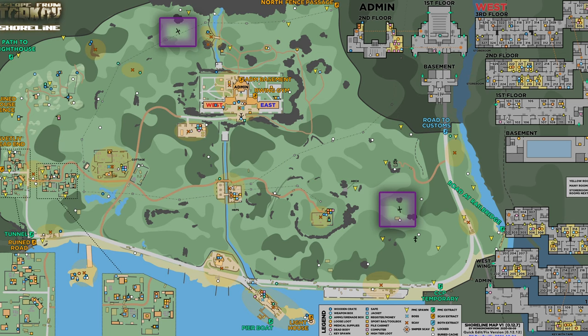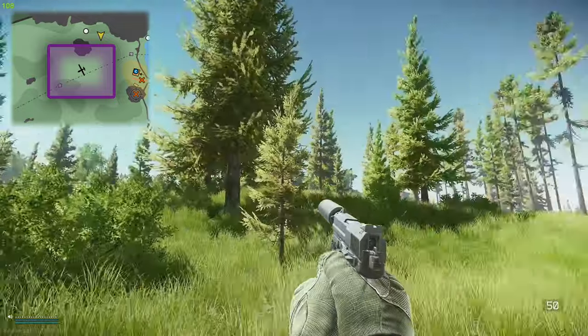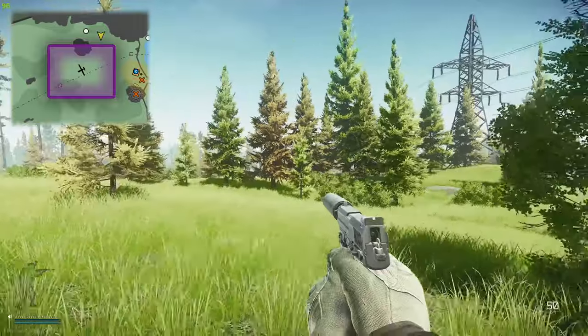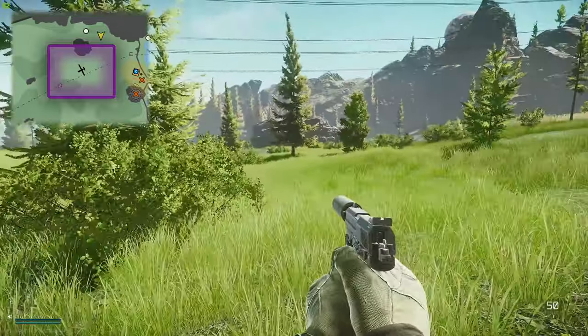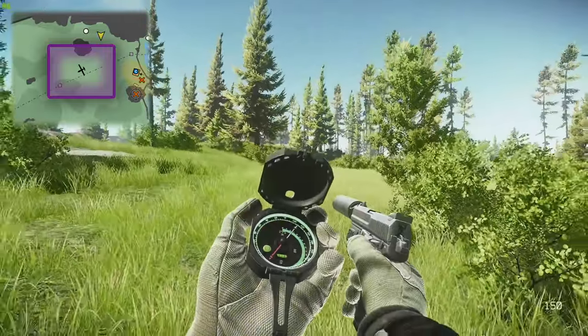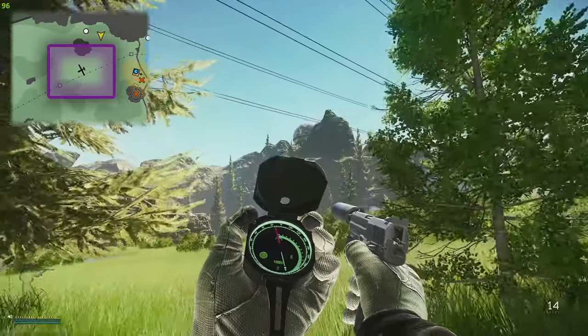If you happen to die after you've collected the SAS drive, you do need to come back in and collect the drive again. For the second UAV drone, we are over on the western part of the map and we're actually really close to the dome. The resort is over in that direction and the swamp and town are over in that direction. Standing here, the resort is at about 145 and dome is around 10.